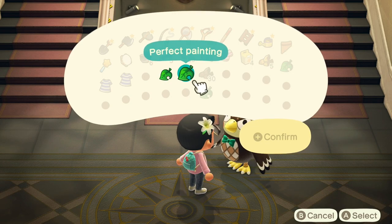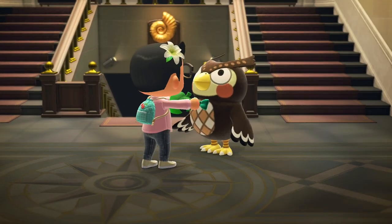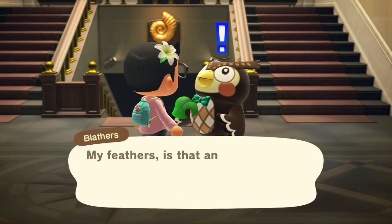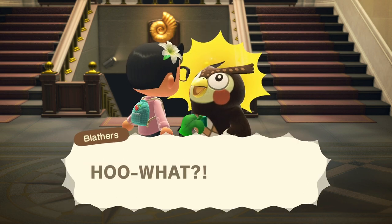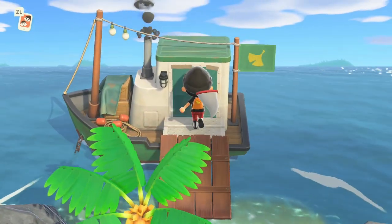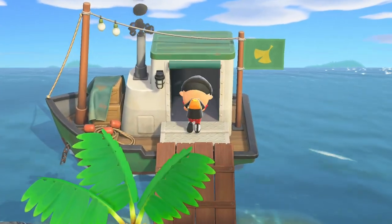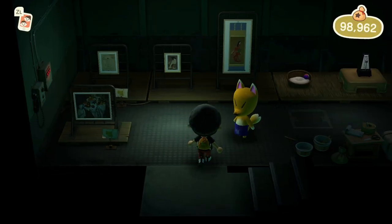The donation process is the same as with any other item Blathers may wish to acquire for the museum's vast collections, but with a catch not present when donating a fossil, fish, or fluttering insect. Your artistic work, unlike the wildlife on the island, may be fake. Though these works of art may occasionally be available in the Nook's shop, their primary method of acquisition is from the vulpine trickster Crazy Red, or Jolly Red as he appears in New Horizons.